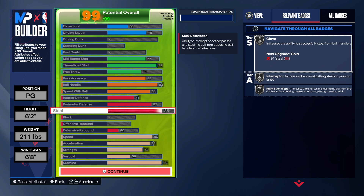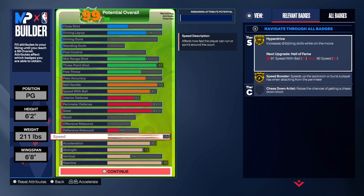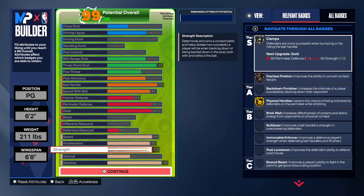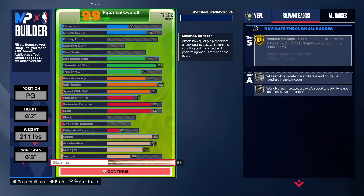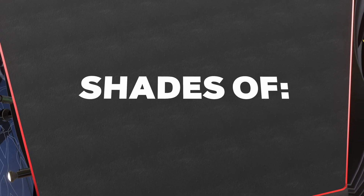You will be able to play some good defense with this build. I know you're small — that's why I took the strength up. A lot of times you see small builds with no strength and they get bullied in the paint, but this build won't get bullied because you have a lot of strength for a 6'2" build. Speed is 86, acceleration 83, strength 73, we got Gold Physical Handles, 56 on the vertical, and the rest goes into stamina.